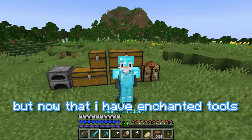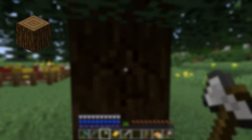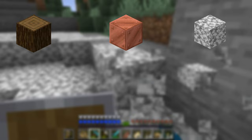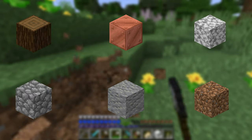Now that I have enchanted tools, I'm ready to get tons of resources for this project. So let's get some spruce wood, copper, diorite, cobblestone, andesite, and most importantly, dirt.